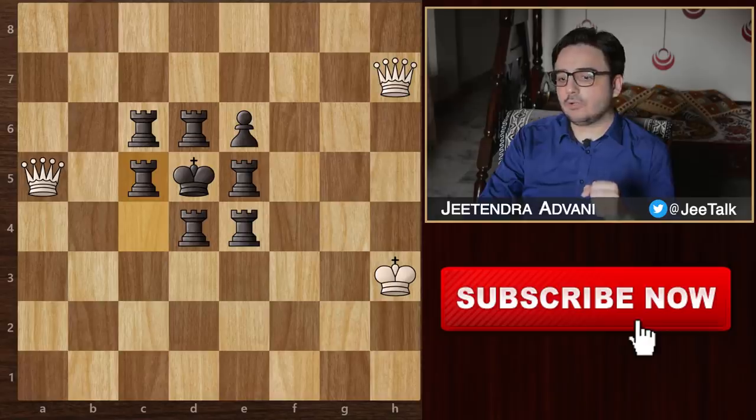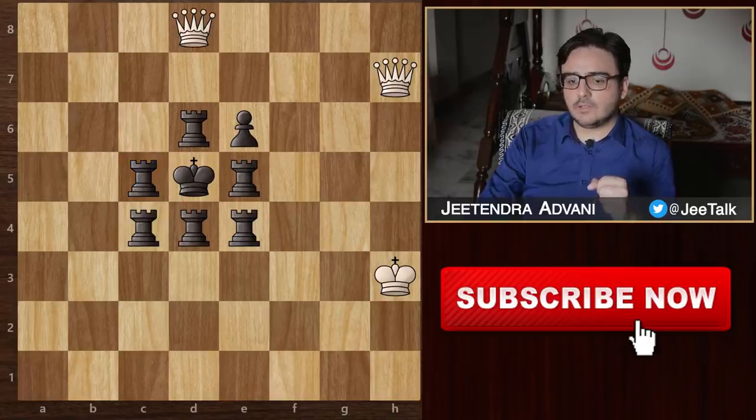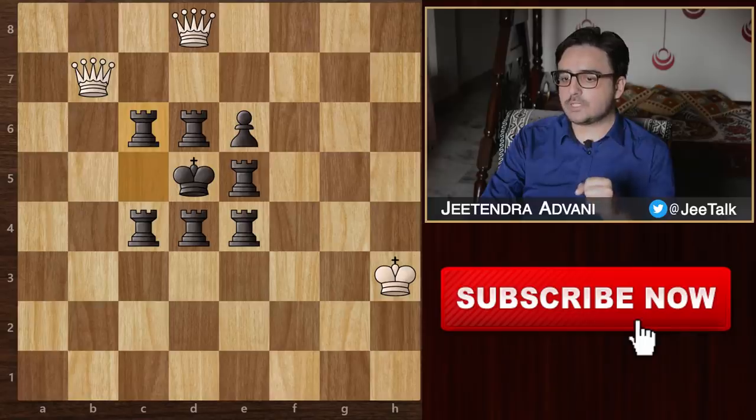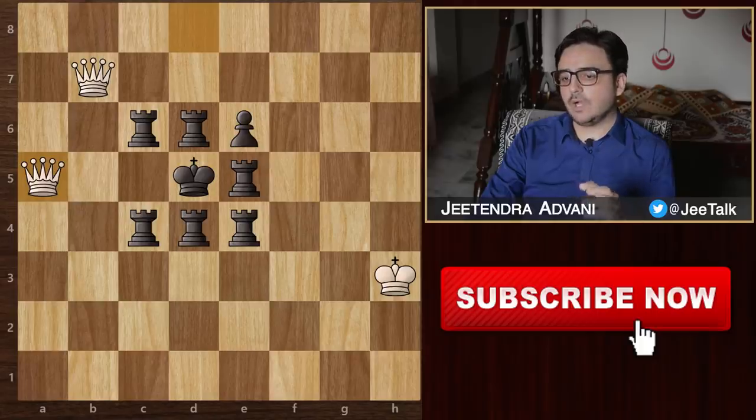But we don't want a draw — we want to win the game. Therefore, we rule out Qa8 and start off with Qb7 check. This rook is pinned, so black has only one legal move: blocking with this rook. Now that we have pinned this rook, we give a check with this queen. Again, he is forced to block with this rook. Same way, this rook is pinned.